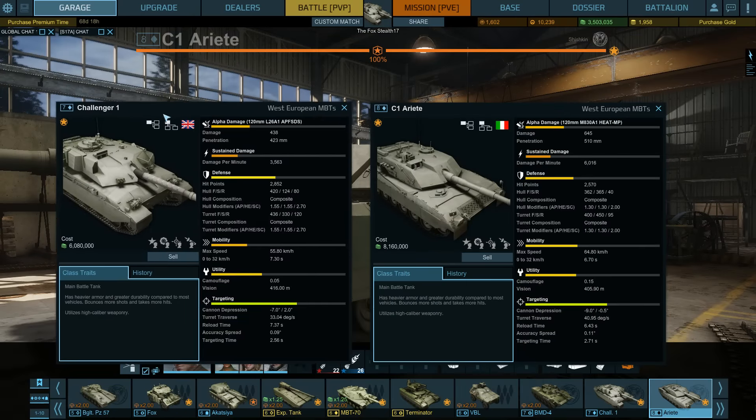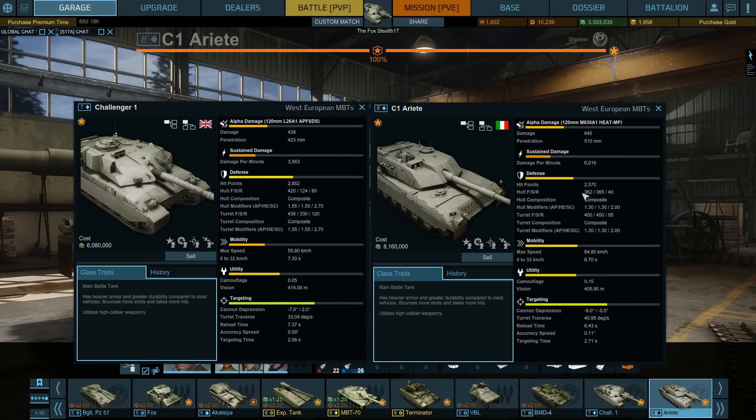Back to the stats. The armor is a bit less, but what you get for that loss of armor is better mobility. You have a top speed of 64.8, and I have found the Ariete to actually get up to that speed. The engine is good enough to actually get to 65 kph, and your acceleration is also a bit better.